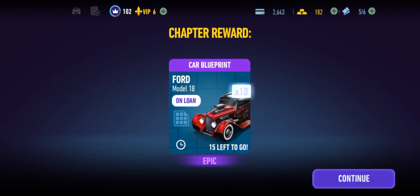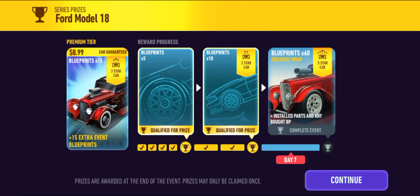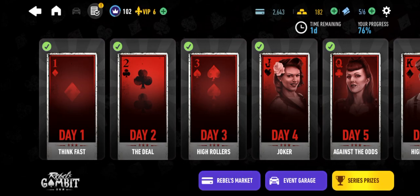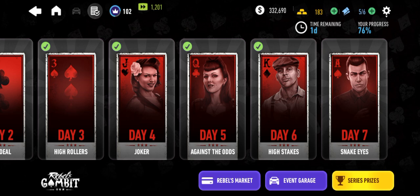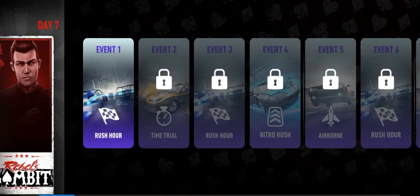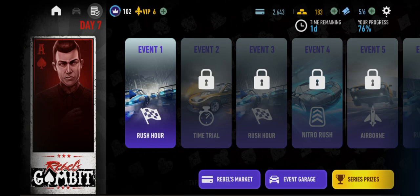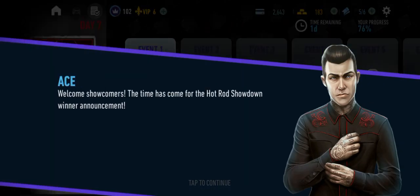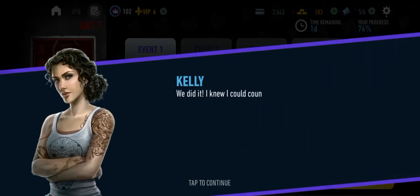Get those races out of the way as we can. This is where I could use that premium tier — I need those extra 15 blueprints, that'll probably get me to finish the event. Welcome, showcomers. The time has come for the Hot Ride Showdown winner announcement. It is with great pleasure — we did it. I knew I could count on you. Let's collect that prize and get out of here.